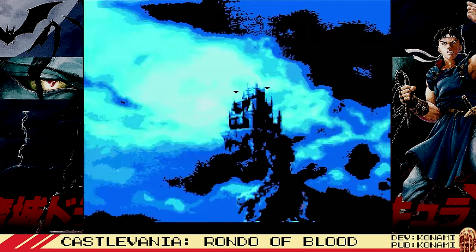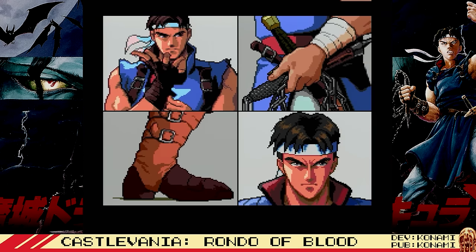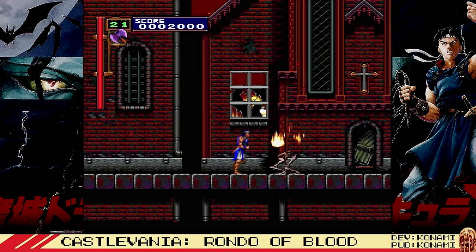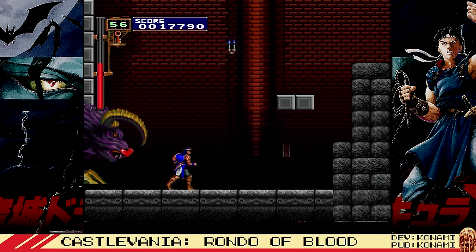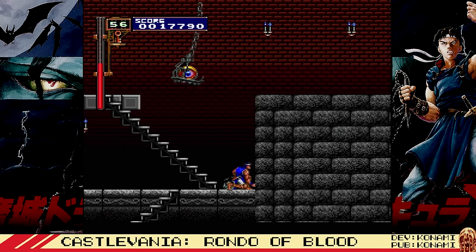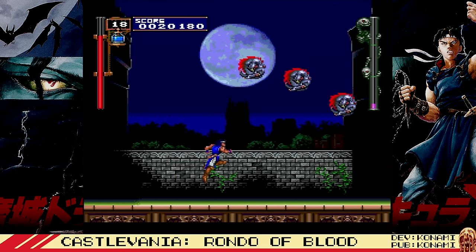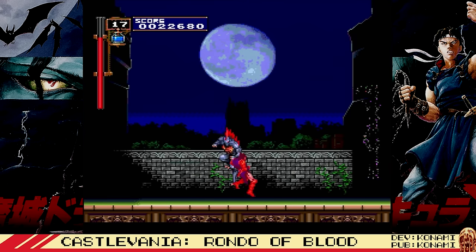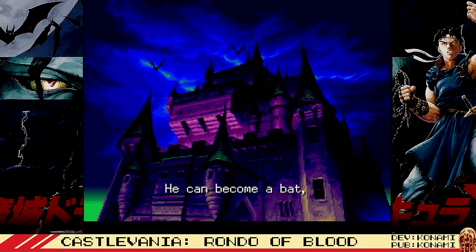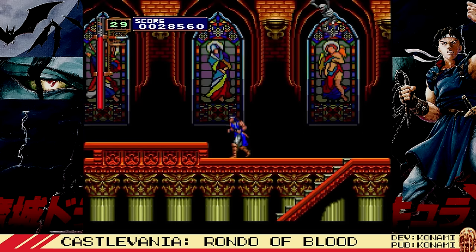Dracula would be another staple horror franchise finding its way onto the system in 1993 with Rondo of Blood, released exclusively in Japan at the time for the PC Engine CD add-on as Akumajo Dracula X Chi no Rondo, the 10th Castlevania game in Konami's hit series. I have to admit, it wasn't until 30 years later that I finally gave this a proper spin, and man was I missing out on one of the best games in the series. You play as Richter Belmont in another whip-cracking action platformer, trying to rescue your girlfriend from Count Dracula, packaged with even more polished presentation thanks to being its first appearance on a CD-based platform. Right off the bat, we are treated to cutscenes, voiceover, and remarkable pixel art and environments that would set a new standard for the series, and even see some of its sprites reused in future titles like Symphony of the Night, this game's direct sequel.